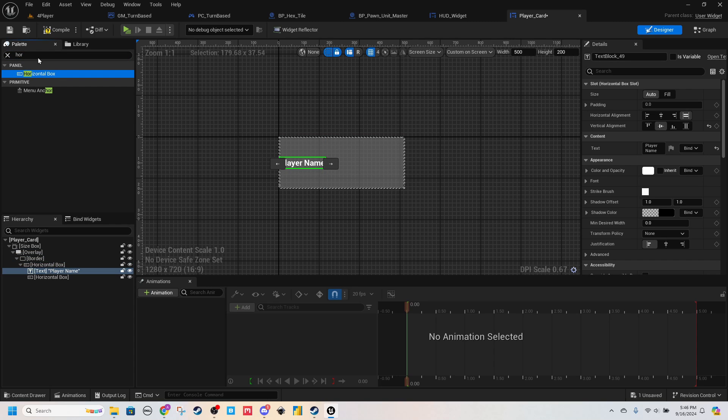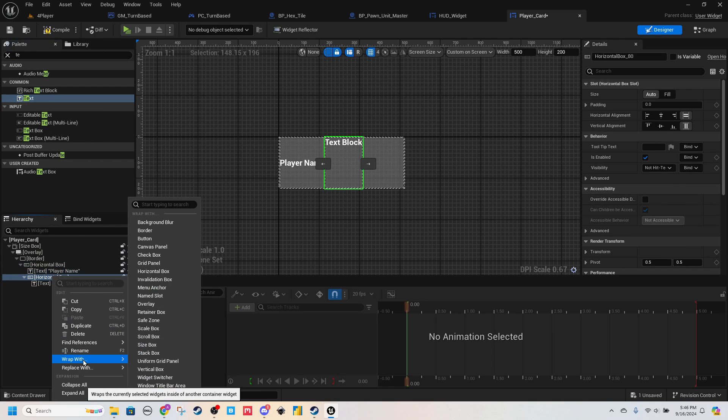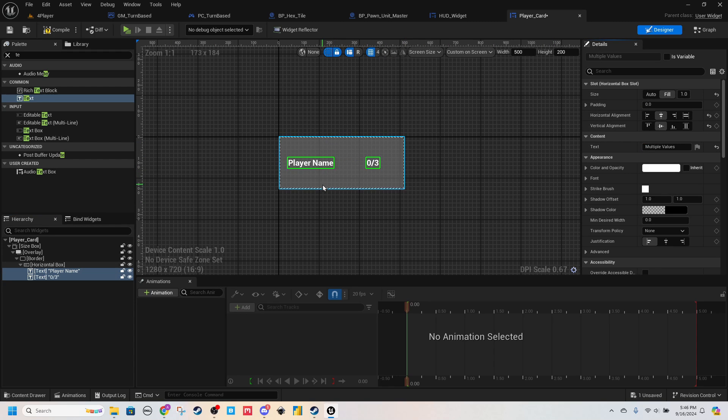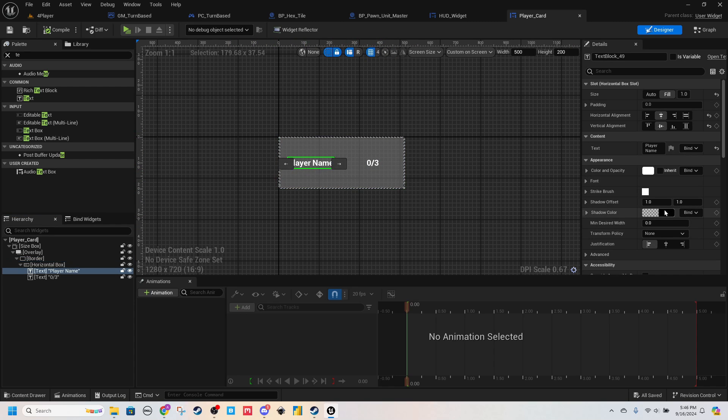I think it will make this look a little bit cleaner. Then a Text on the right — actually, we don't need that Horizontal Box, we'll just replace it with a child. So two Horizontal Boxes. And this is going to be like 0 out of 3 by default — which really means how many Sacred Sites do you have. Player Name, Number of Sacred Sites. These will update as you capture, and we might add more stats later like gold and units, but we'll just have a nice simple placeholder for now.